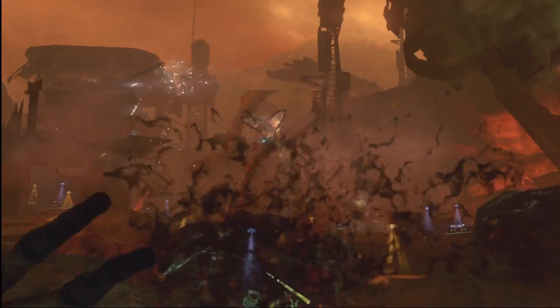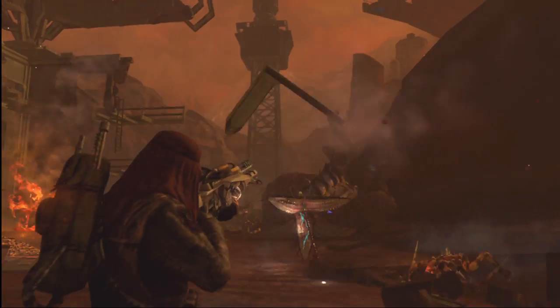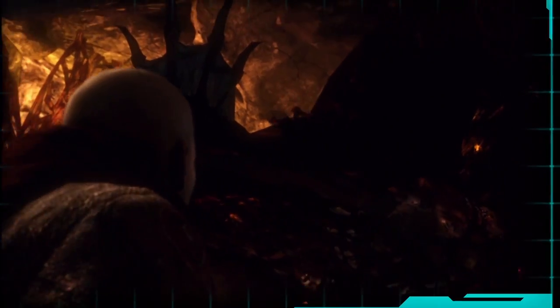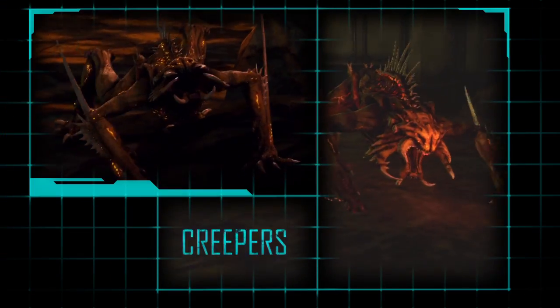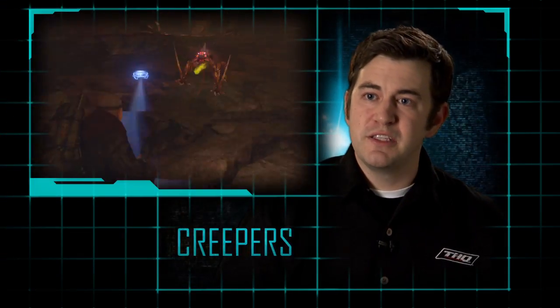There's an entirely different scale of enemies that you're going to be fighting, and they require different tactics. We now have aliens — creatures that have been living on Mars. You'll see the Creepers, which are the first low-level enemies you'll face in the game. These guys like to melee you, they like to spit acid at you.